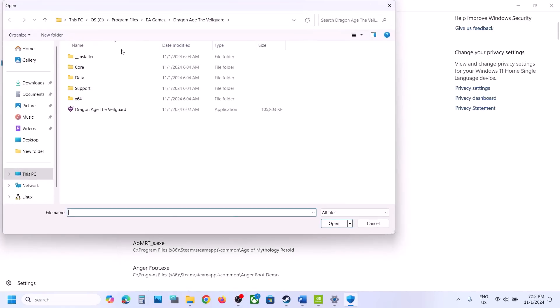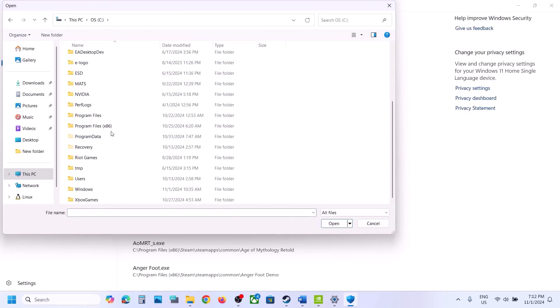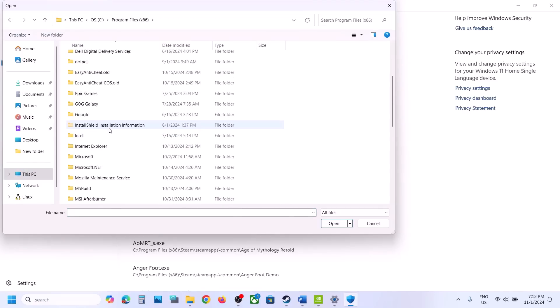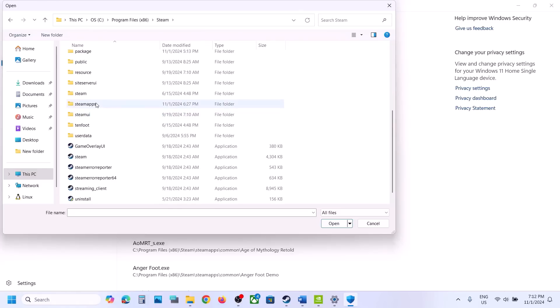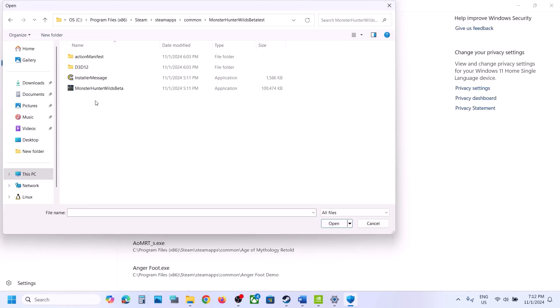Click on Browse All Apps, then go to the game installation folder. Open the C drive, then Program Files (x86), open the Steam folder, then the SteamApps folder, then the Common folder, then the game folder, and select the game exe file and click Open. Once the game is added, proceed to the next step.